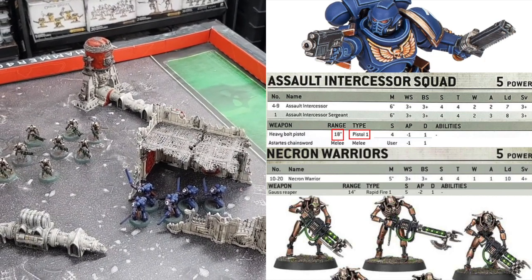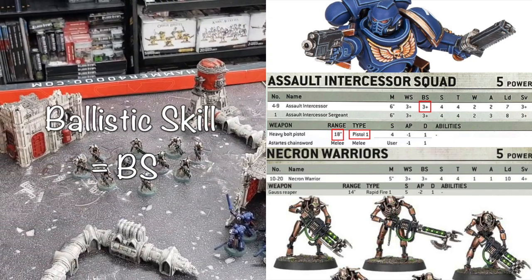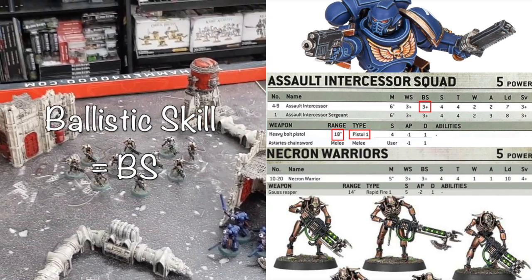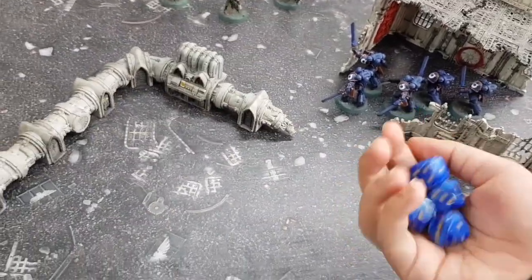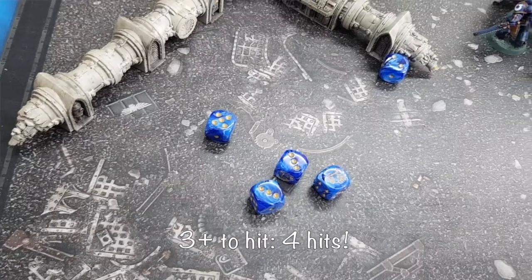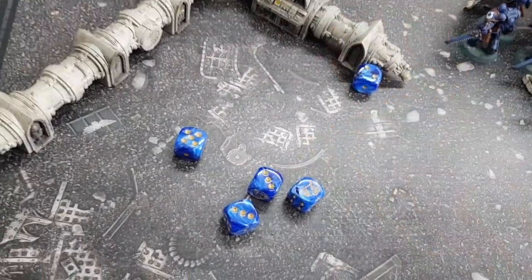Now we come to the most meaty, mathy parts: making attacks. The first number we need to look at is the BS or Ballistic Skill. They've got a Ballistic Skill of 3+, so that means each of them needs to roll a 3 or higher in order for the shots to hit the target. That's a pretty good roll — 4 of these dice have rolled at least a 3, so there are 4 hits.